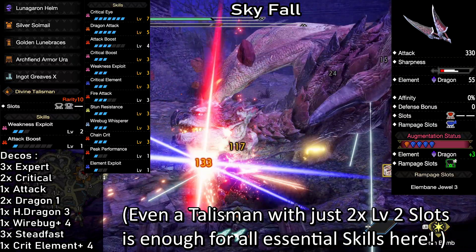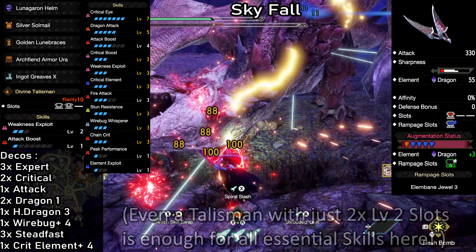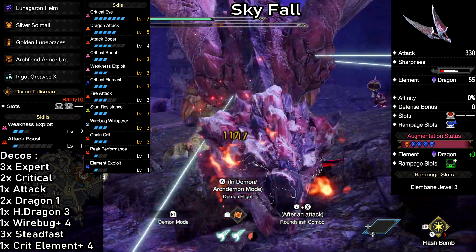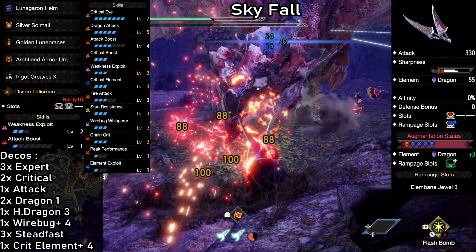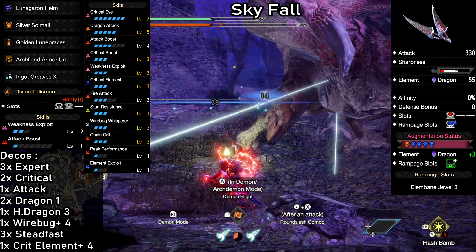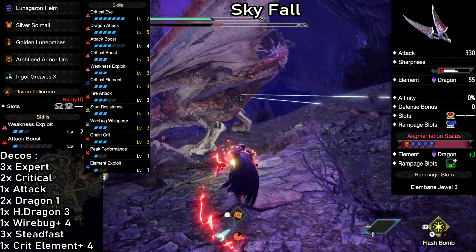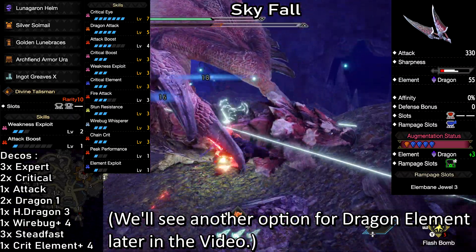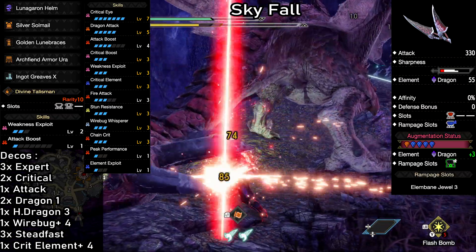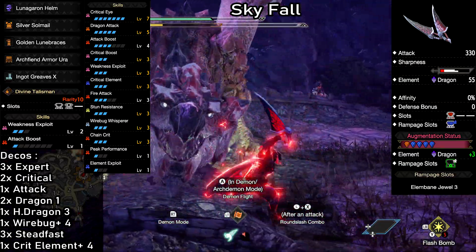To increase our damage we have Attack Boost level 4, Dragon Attack level 5, Chain Crit level 3 which is very effective on Element Dual Blades, 90% affinity on weak spots thanks to Weakness Exploit and Critical Eye, along with maxed out Critical Boost. All of the element builds come with the new Element Exploit skill, which adds another 10% to our elemental damage when attacking weak spots. As a bonus, we even have maxed out Critical Element here, which normally isn't worth going for. But this build is so flexible we have extra room, and we also get maxed out Wirebug Whisperer and Stun Resistance for some nice comfort.